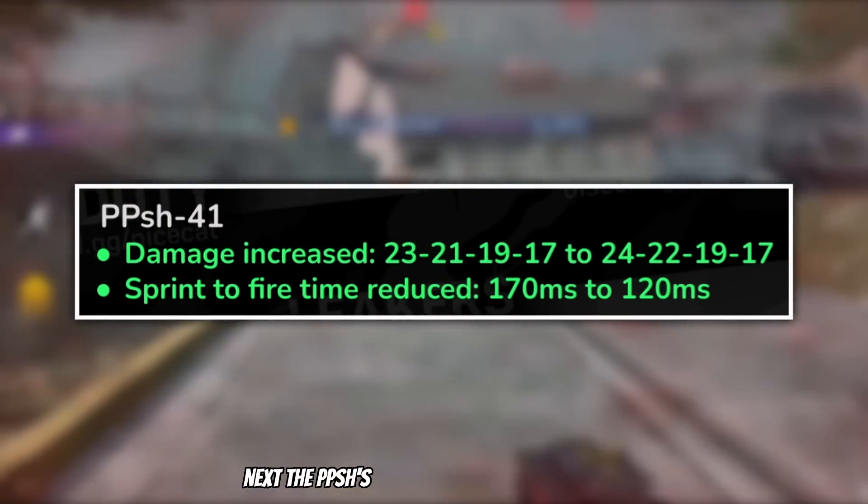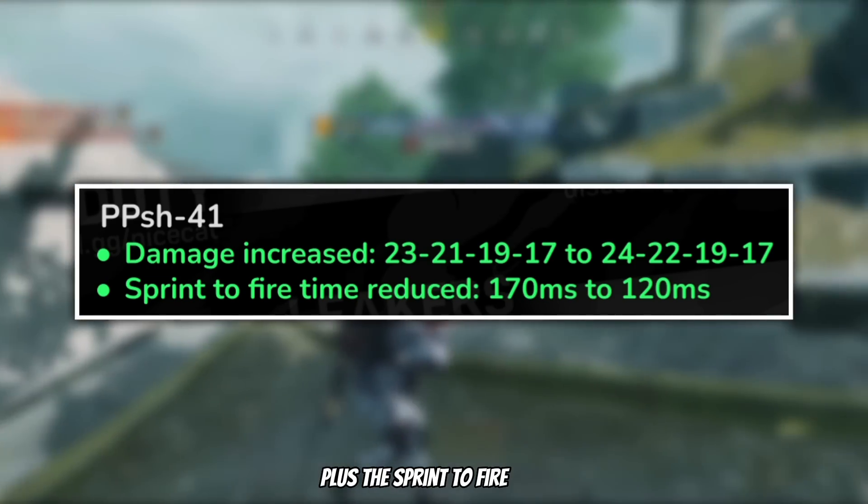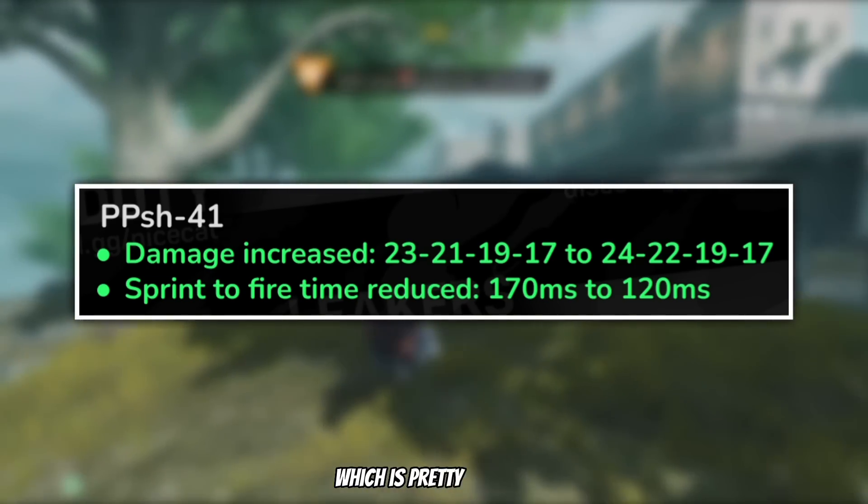Next, the PPSH's damage was increased by 1 on the 1st and 2nd profile, plus the sprint to fire time was reduced by 50ms, which is pretty massive.